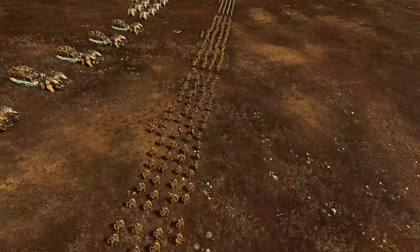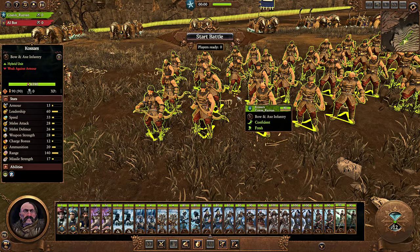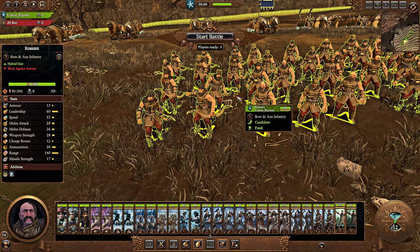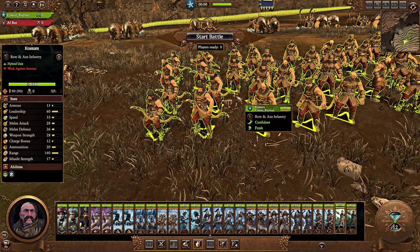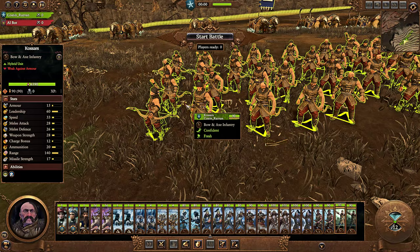From any Tier 1 settlement, you can recruit Kossars. They're a hybrid melee ranged unit, though their melee ability is just not that great. They're a one-handed infantry unit without a shield, so their low armor and relatively weak melee stats means they're not going to do very well there. Their main role, however, is ranged.